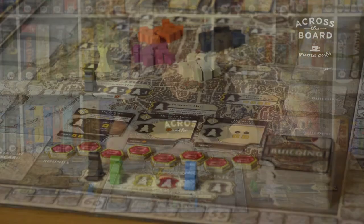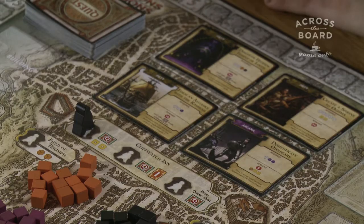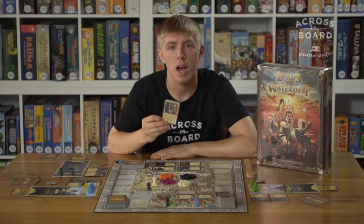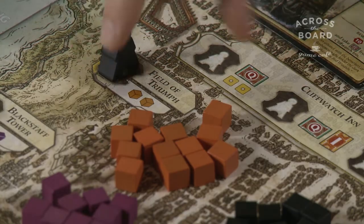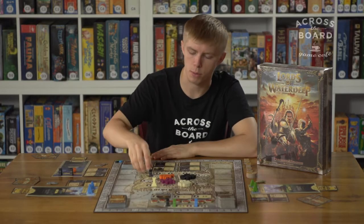Each round consists of you and your opponents placing agents in iconic buildings around the city of Waterdeep. If you place someone in Cliffwatch Inn, that is where you can gain new quests, and the quests are what you need to gain victory points. In Waterdeep Harbor, that's where all the intrigue happens, and these cards can help or hinder yourself or your opponents. In one of these regular spots, that is how you can gain the resources to try and complete your quests to gain the victory points.